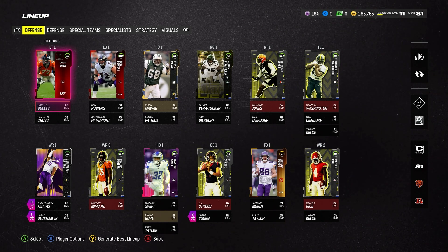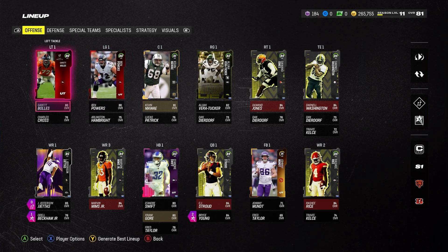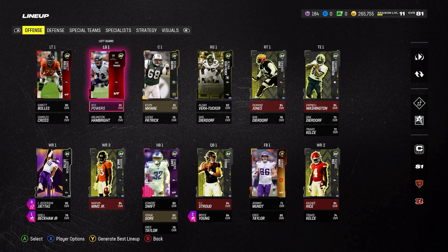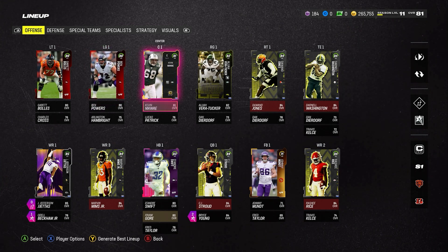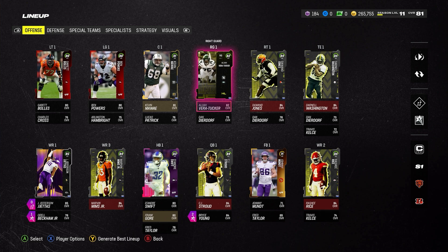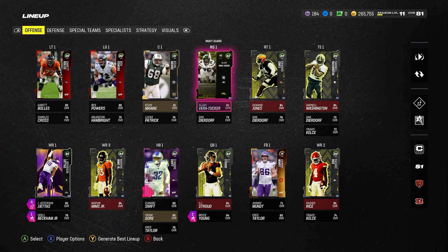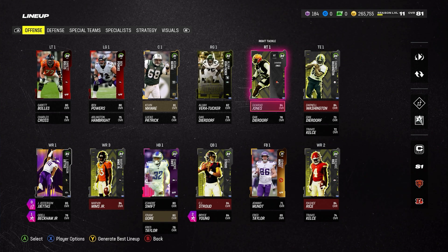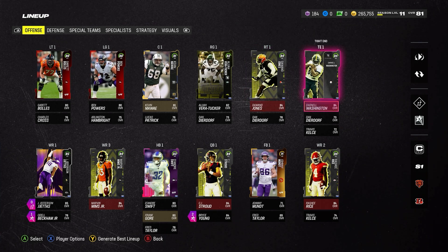Going to our offensive line, I paid coins — not points — for two of these guys. I feel like 80 overalls will get the job done; I don't want to spend too many coins on the line right now. Eventually these will be BND players from solo challenges. We've got 81 Kevin Mawai, a really good card. Elijah Vera-Tucker you can get by doing the Headliners solos to get tokens through the Headliners Field Pass — he can be upgraded up to an 84. Rookie Premier Dewan Jones is probably our best offensive lineman right now.